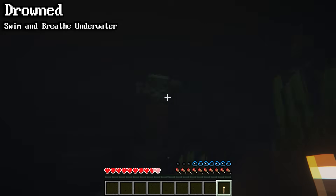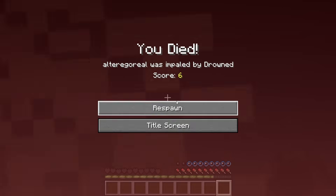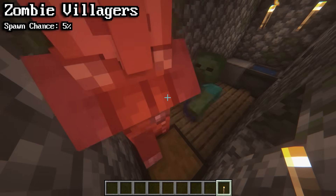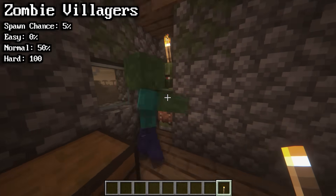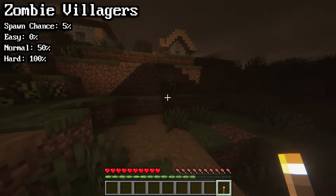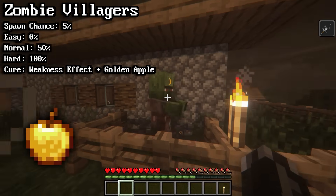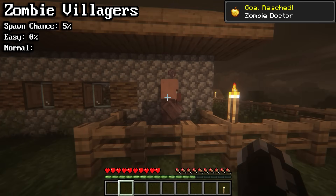Most drowned use melee attacks like regular zombies, but some spawn and attack with tridents. Zombies have a 5% chance of spawning as a zombie villager. When a zombie kills a villager, there's a chance that villager will turn into a zombie villager depending on the difficulty level. Zombie villagers behave the same way as regular zombies, just with a different look. You can cure a zombie villager by giving it the weakness effect, then giving it a golden apple. After 3–5 minutes, the zombie villager will convert back to a villager and offer discounted prices.